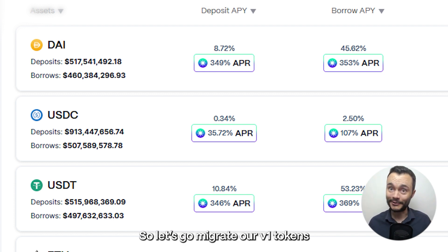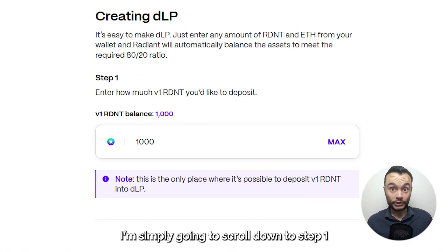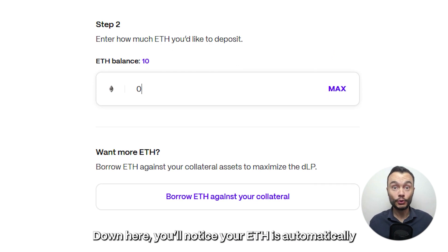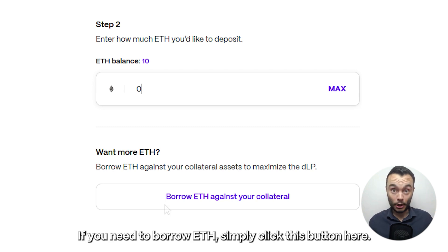So let's go migrate our V1 tokens directly into DLP. I'm simply going to scroll down to step 1 in the Creating DLP section. In this box, enter the amount of Radiant you'd like to migrate directly into DLP. Down here in step 2, you'll notice your ETH is automatically populated with the amount needed to form the DLP. If you need to borrow ETH, simply click this button here.